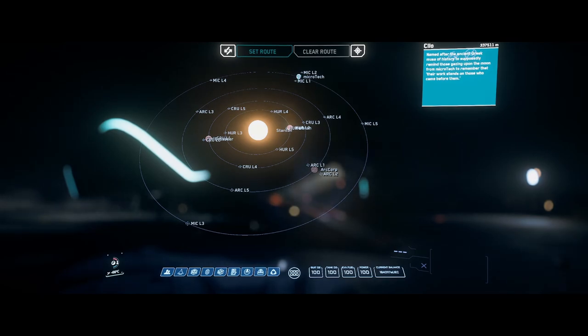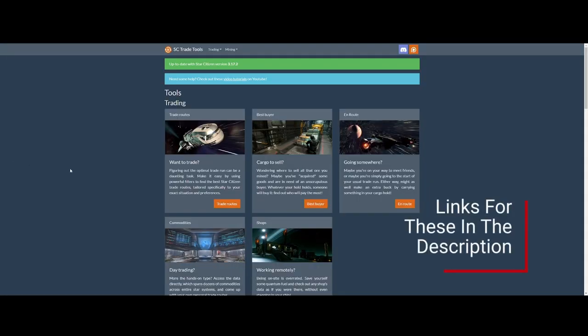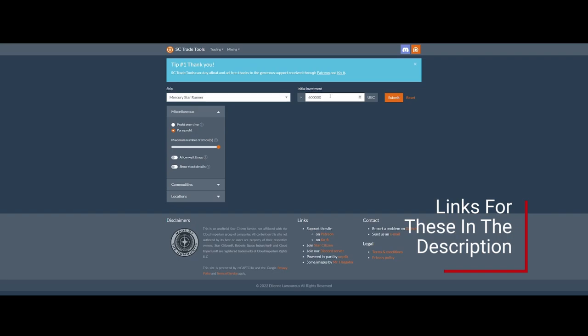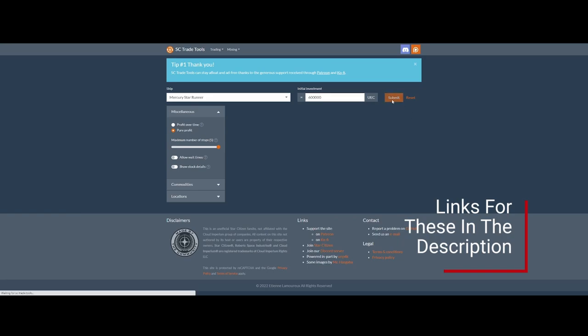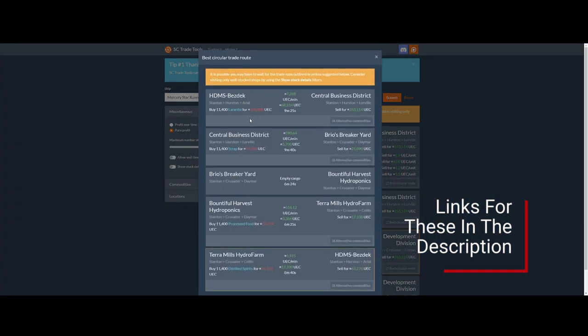Go to a terminal, buy whatever cargo you have available, pick it up, and start loading your ship. For your cargo, there are some excellent tools online to help with this. One I like to use is SC Trade Tools, or SC-Trade.tools. You can choose different trade routes, choose what ship you've got, your initial investment, whether you want profit over time or pure profit. You can choose a direct flight, alternate commodities, or even a circular route to pick up more items and make a nice big circle around everything, then repeat it as you like.